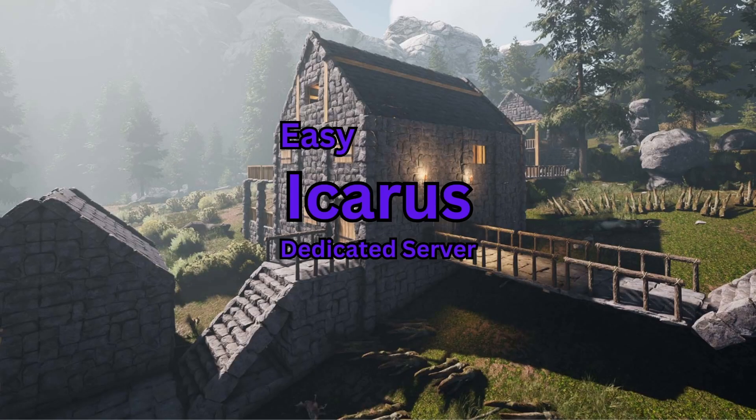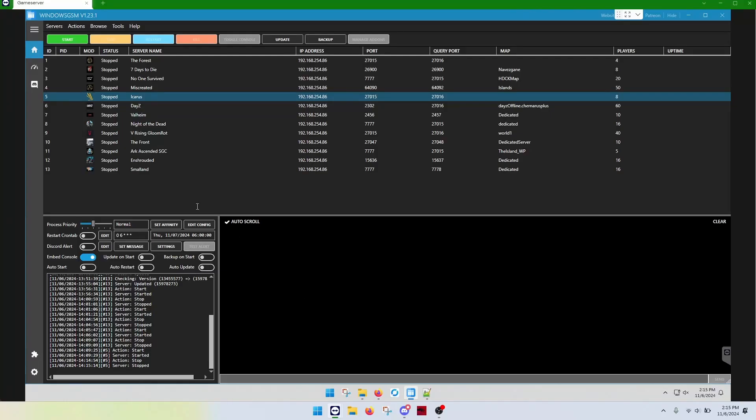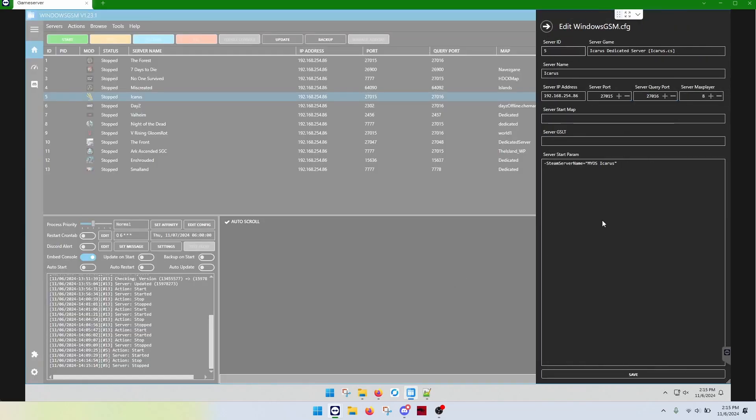Now that you have your Icarus plug-in installed, we just need to configure it. We're going to hit Edit Config. In this, all you need is the Steam server name and your name.